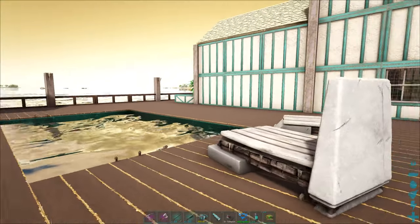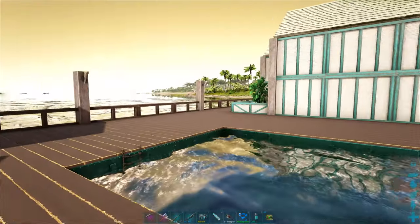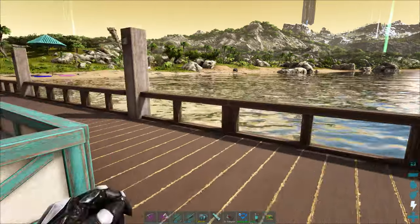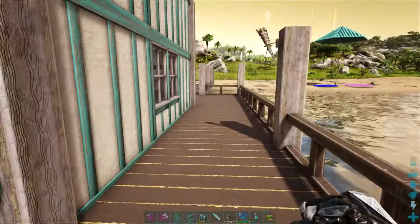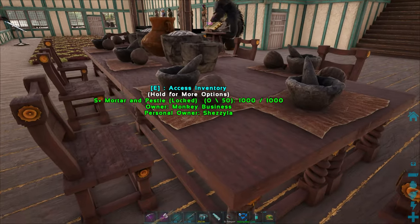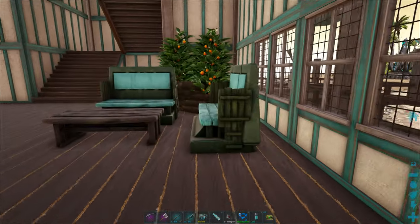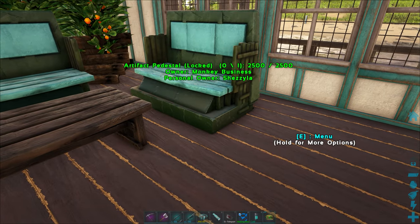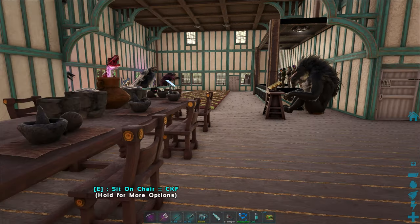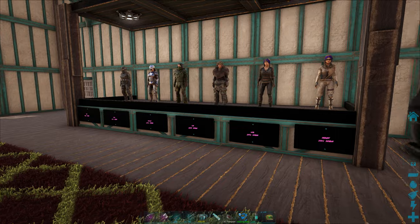We've got pink canoes, we've got a swimming pool — it looks fantastic and you really have outdone yourself. I do hope to do a video with Shez on interior decorating in Ark, because it's something I always forget about. Just something as simple as mortar and pestles on the tables looks great, and I know she's used gravestones and chairs to make a sofa, but it really just adds to any sort of build. Putting the rug down there, it all looks great.